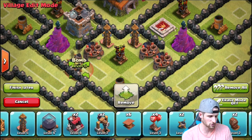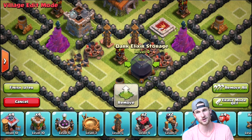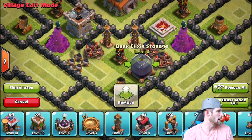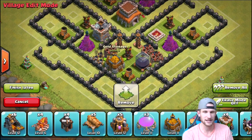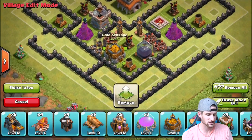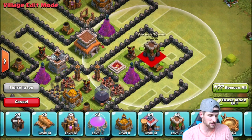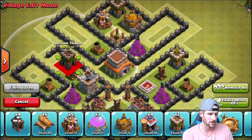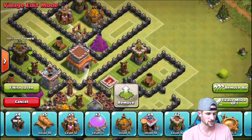If you're trophy pushing you need your dark elixir — especially if you're using GoWipe, your golems are expensive. I attack with two, that's 900 dark elixir for me. Let's keep working — we'll bring in that last gold storage into the center compartment. You can see that center compartment is pretty heavy, there's a lot going on in it. I'm excited for it though — I think this base is going to do a great job of kiting and moving troops around.